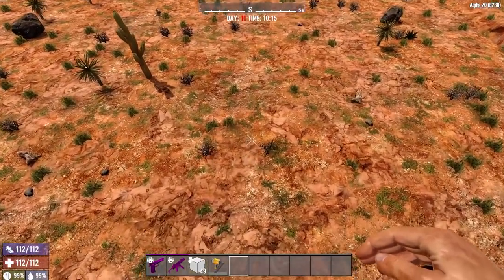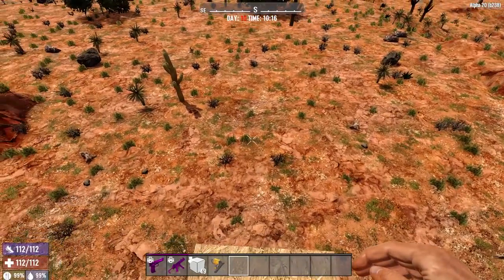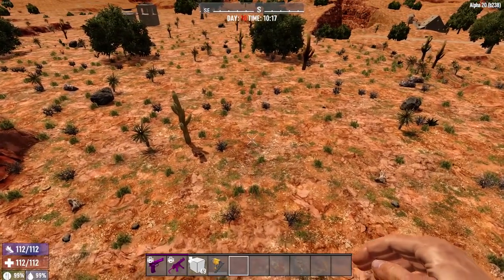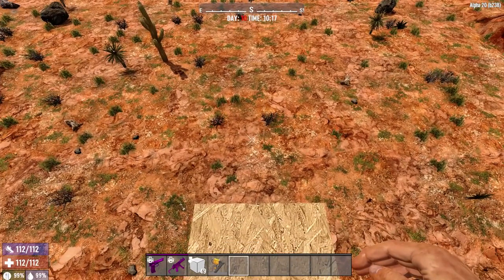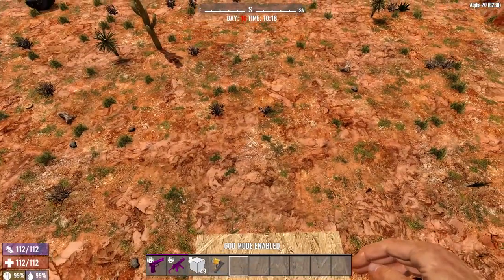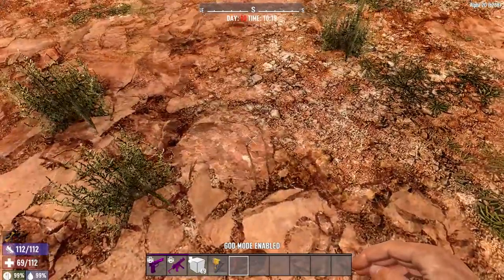We'll go up to nine blocks. Okay, that one straight up broke it — we need a cast or splint to help out, and we took about 26 damage. We'll heal that up and see if it does the same every time. That one we only took 13 damage since we didn't break anything. Nine blocks again — about 13 to 14 damage, no breaks or sprains that time. Breaks and sprains are random; the higher you are the more likely you are to get one. Got a sprain on that one as well.